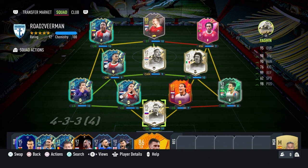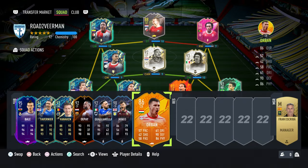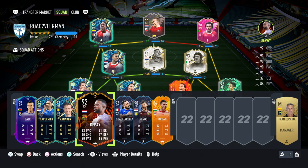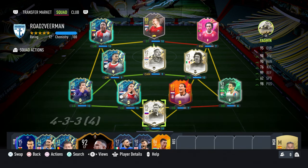This is how the team looks now. I bought Kluivert because I thought he would fit the team. I was thinking about getting Seedorf as a left winger but I don't really have the money for it. This is my bench — Orban, very good at heading, Quagliarella of course a beast, and Depay. So this is how the team looks for Weekend League, let's play.